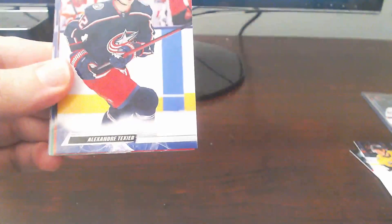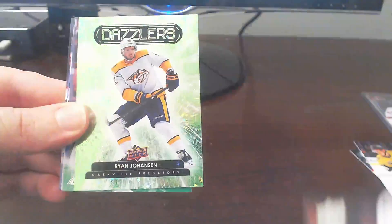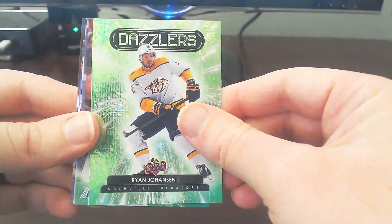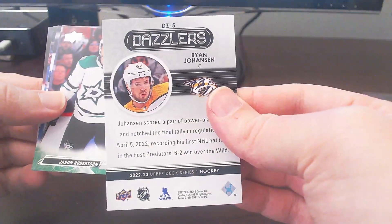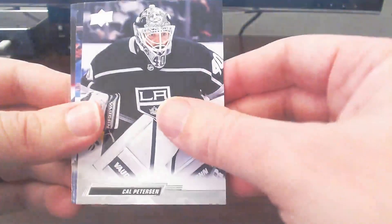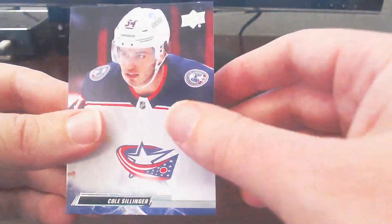Okay. Kyle Pomari. Fast. And we get our Green Dazzler of this box — Ryan Janssen out of the Nashville Predators. Very cool. Put that with our insert stack. Jason Robertson, Kyle Peterson, Brock Nelson, ending off with Cole Sillinger.